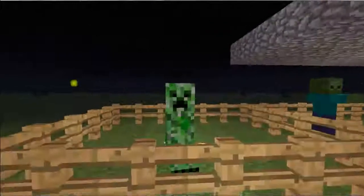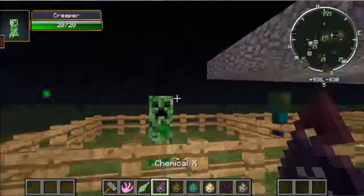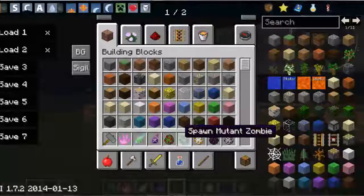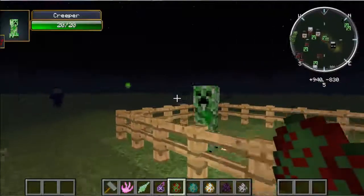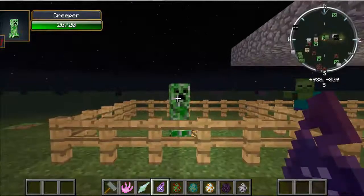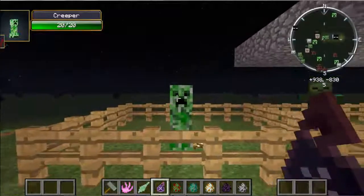First off, we got the Creeper. Well, I made it a regular Creeper because this thing has Chemical X. And the Mutant Creeper egg is the Mutant Creeper. Since if we put Chemical X on it, the Mutant Creeper will look like this.